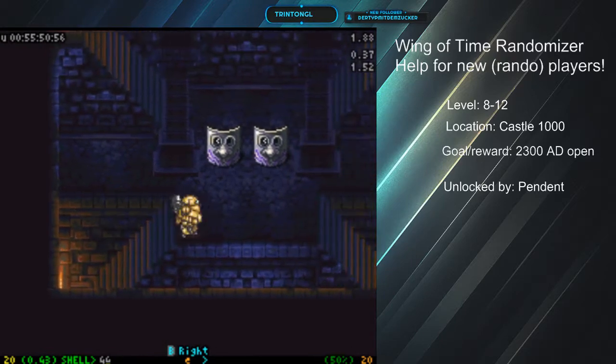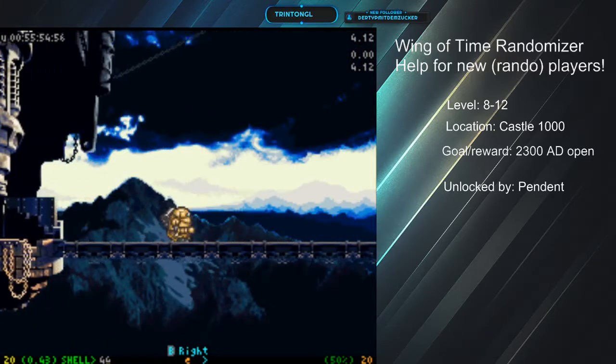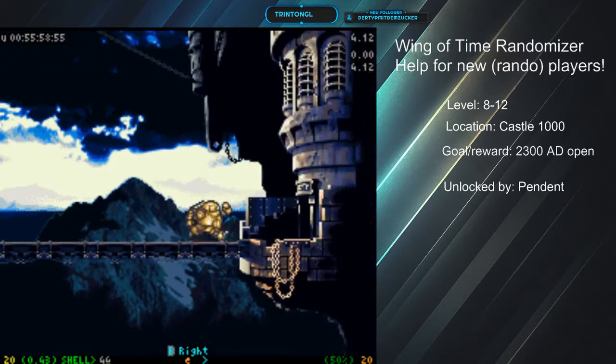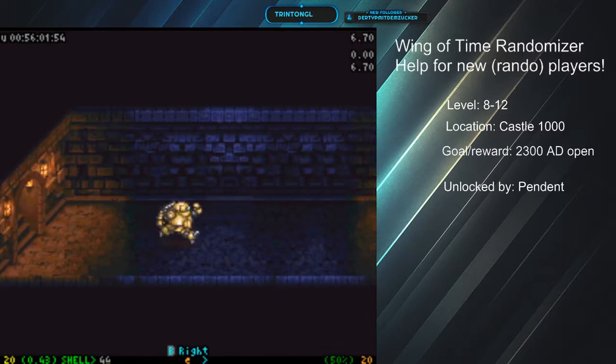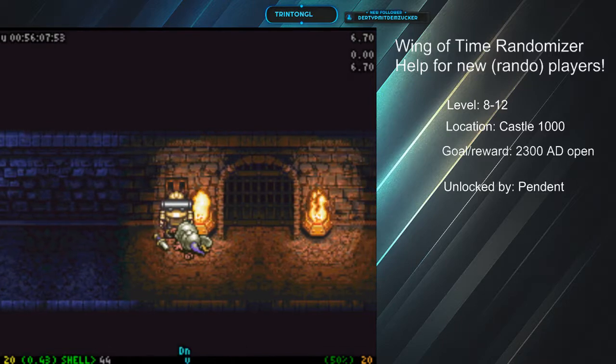I take a minimalist approach to the treasures here. I'm not going to climb the side of the wall to get to that room, but there's a bunch over here. We can punch that guard's lights out. Unfortunately, no tonic for him.